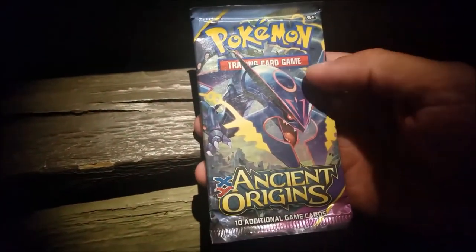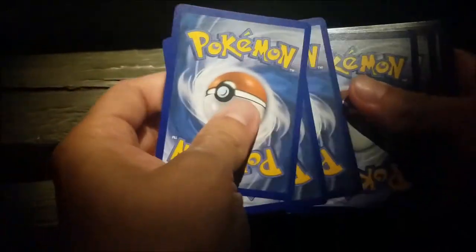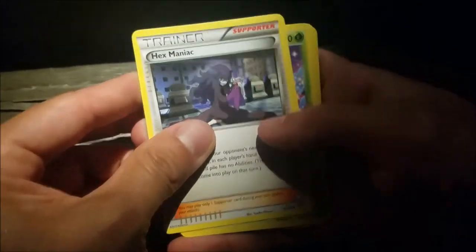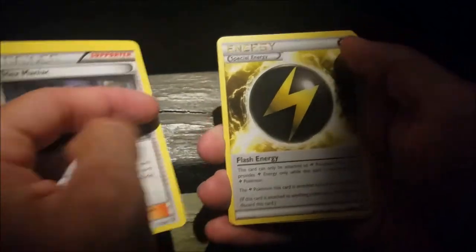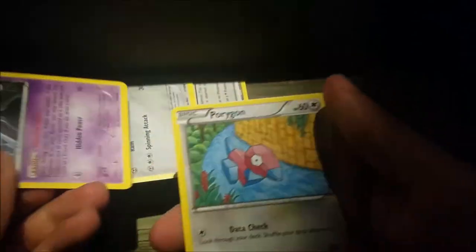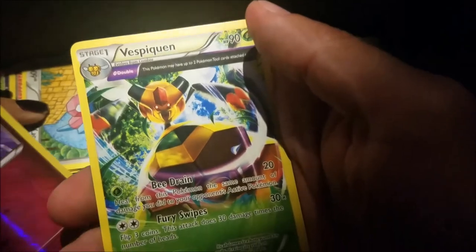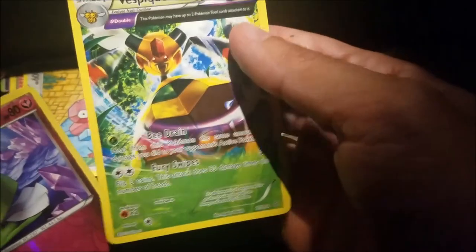All right guys, so now we're about to head out, but let's do some Ancient Origins first — hopefully we pull something good. If we get a GX or a full art or anything right now, let's give you guys an extra pick if you are watching this. We get the Max Elixir, Colosseum, cool Energy, Bell Dome, Unknown — that's a cool one — Onix, Spinarak, Meowth, Curly. And we got a Vespiquen. I thought it was going to be a GX, but it's not.